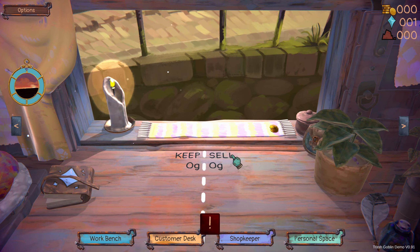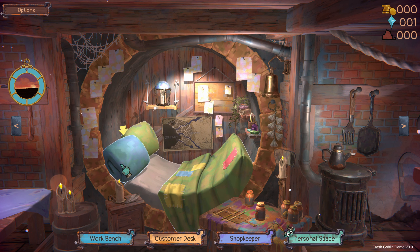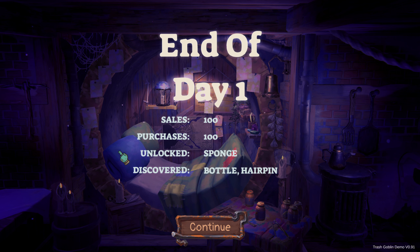Whoa, where am I going? No, I want personal space and I want to go to sleep. Night thoughts — Day One: I made a hundred gold, I spent a hundred gold on a sponge — that's a bloody expensive sponge! I discovered a bottle and a hairpin. Continue.